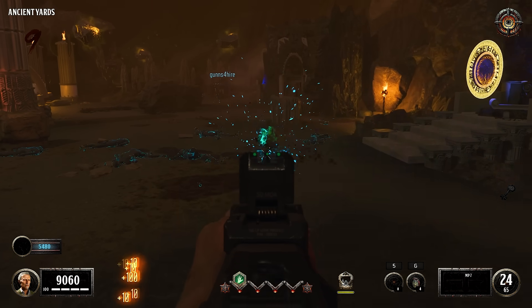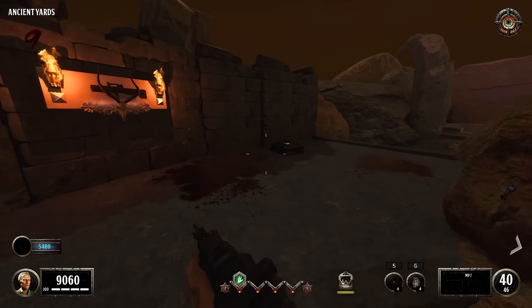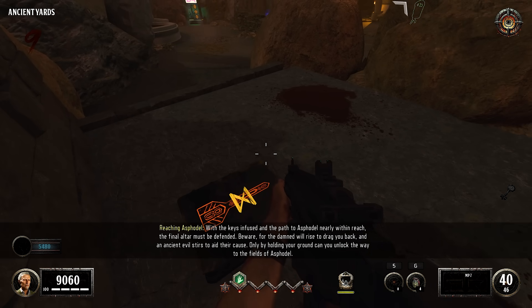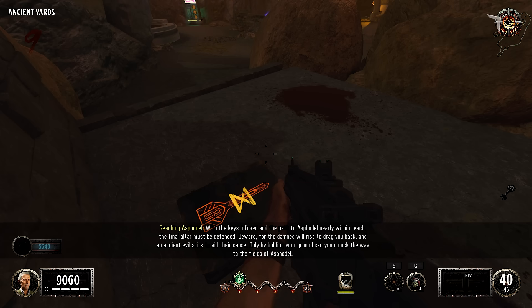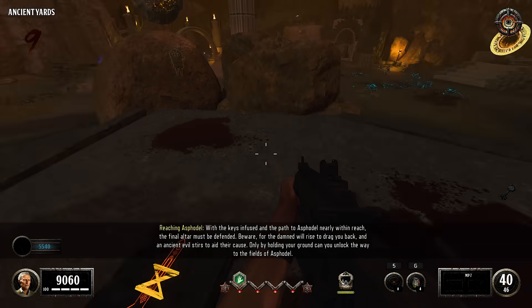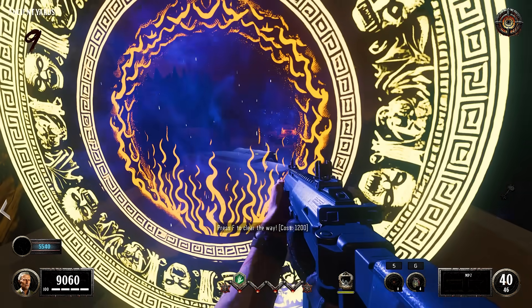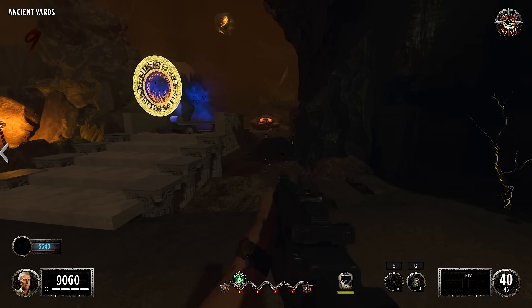He's the last dude. Cleanse one of the souls. Activate the firestorm! 'Clear the way with the keys infused in the path, nearly within reach. The final altar must be defended. Beware - the damned will rise and drag you back in the ancient evil's cause. Only by holding your ground can you unlock the way to the fields of Asphodel.' Clear the way - 1200 that way.